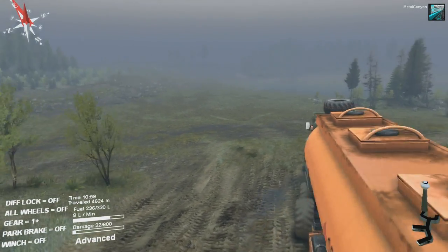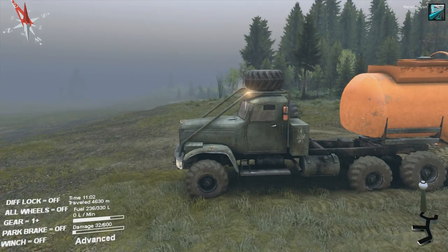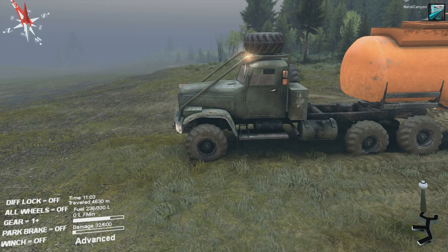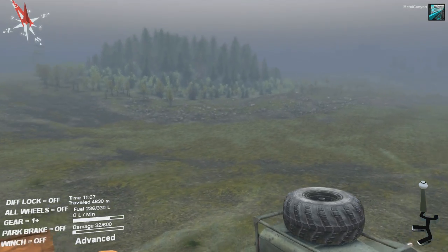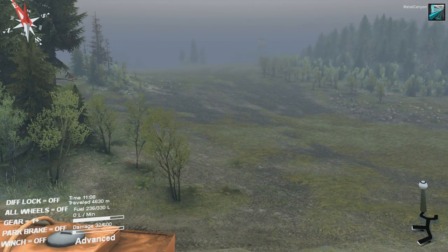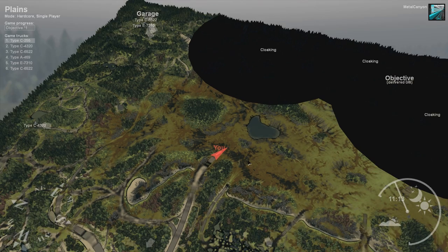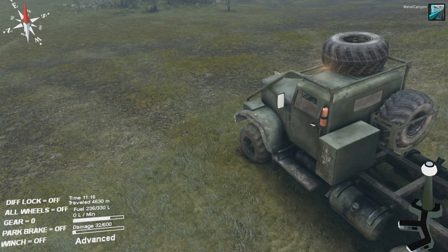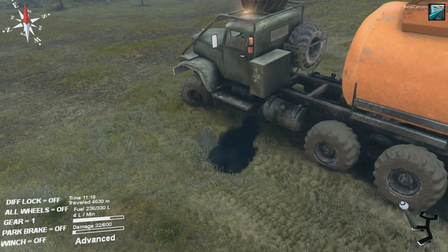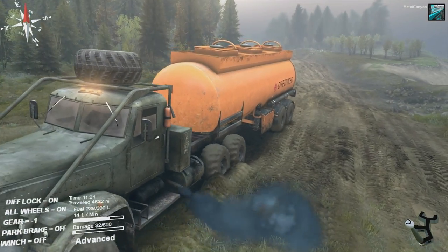There are no trees in the way. Uh-oh — you can already see the mud going soft. I have a really bad feeling about this. There's even a lake over there. I don't think this is a good idea — I don't think we should go over here. This is a really bad idea. Let's see just how soft it is. No, no, no way. Goodbye and thanks for all the fish.